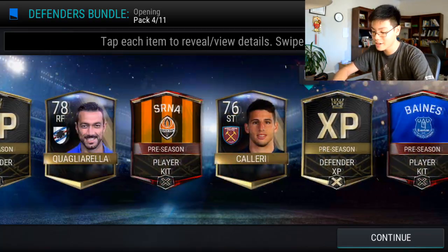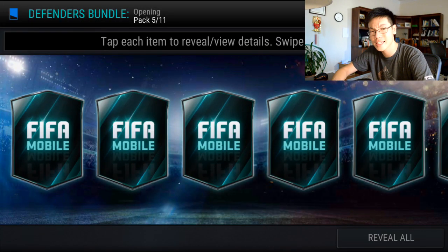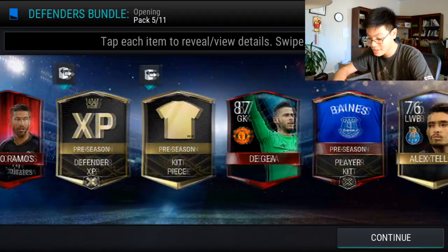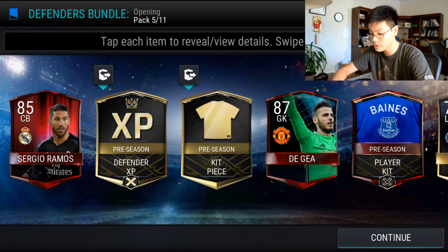Oh my goodness, I got three kits but not a single one is a Mascherano. Mascherano is a center back, right? Whoa, whoa, whoa — De Gea and Sergio Ramos! We got both. David De Gea — that's my first time packing him this season, I believe — and also Sergio Ramos again, and a Leighton Baines kit.